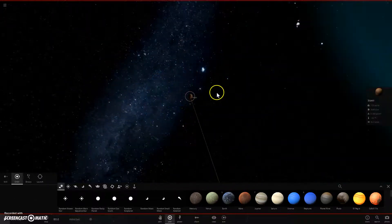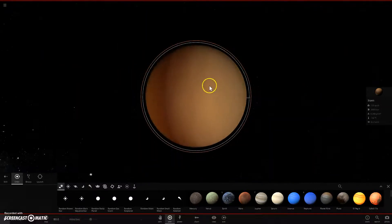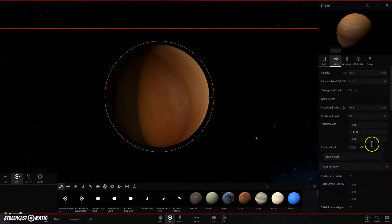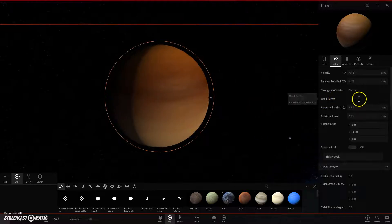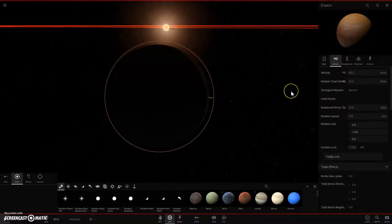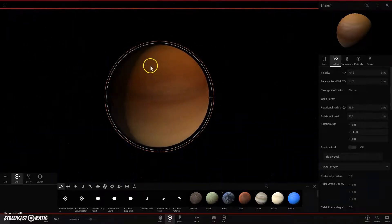So now we have the gas giant. You're going to get that orbital parent thing sometimes. It doesn't say orbital parent here because you've got two stars, and you only get orbital parent when the stars are like over ten astronomical units away from each other.